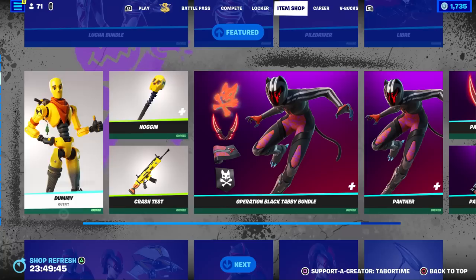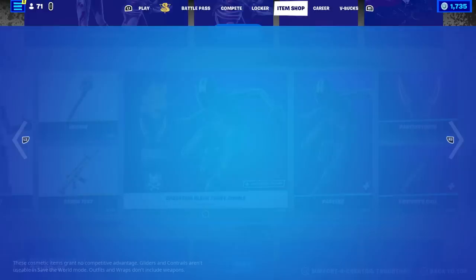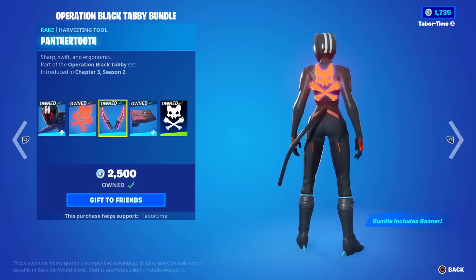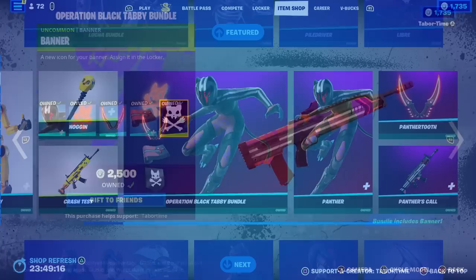The Dummy skin is back with the Crash Test wrap and the Noggin. These do have a carbon fiber style — nice. The Operation Black Tabby bundle makes a return. It didn't sell that well, but it has one of the best names for a style ever. There's also a nice back bling, some pretty sweet pickaxes, a decent wrap, and a banner.